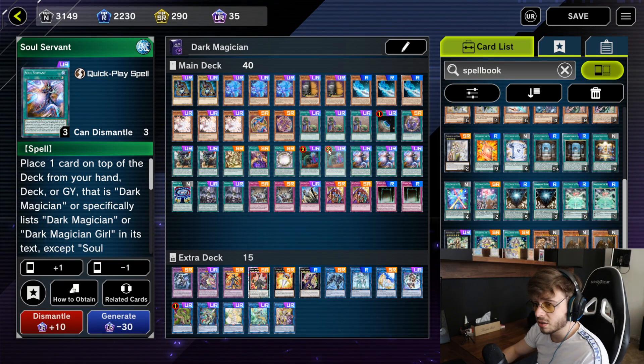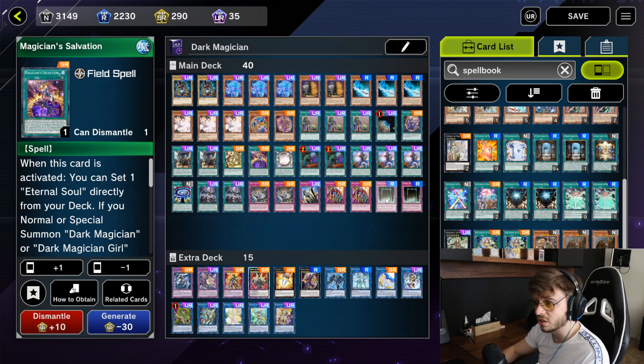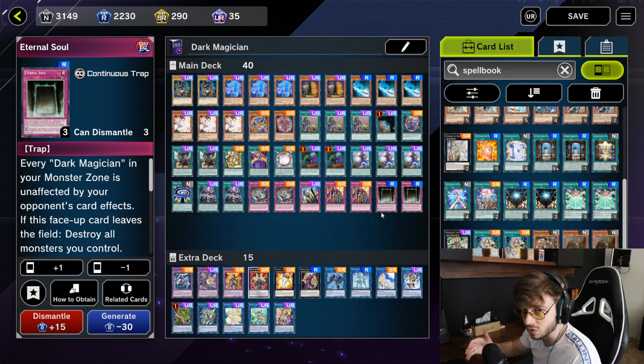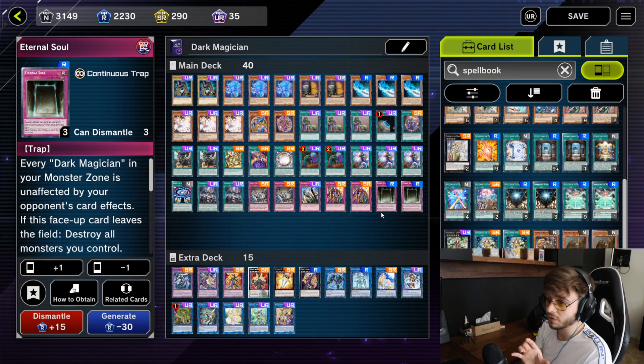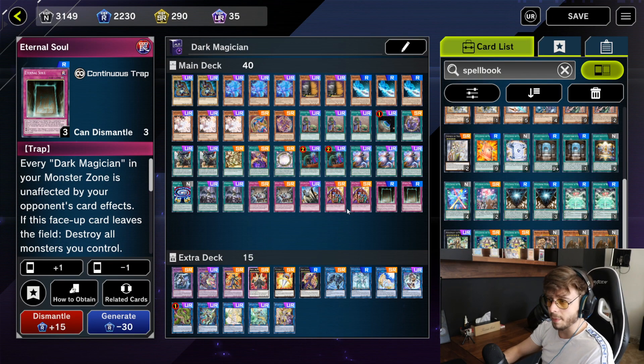If Dark Magical Circle gets destroyed you can get it back with Soul Servant. When you use Dark Magical Circle you're trying to get either Magician's Salvation or your two Eternal Souls so you can have both combos on the field, which makes your deck very strong. That's why I'm running one Circle and two Eternal Souls.